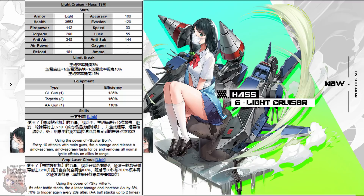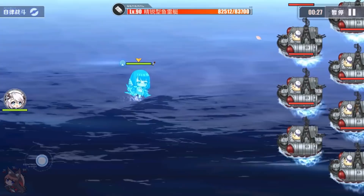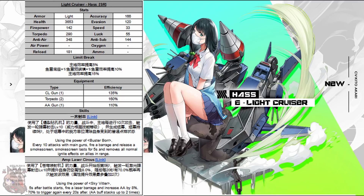Skill two: using the power of Sky Vitor — I assume you have to have that equipped — five seconds after the battle starts, fire a laser and increase the anti-air of this ship by 8%. 70% chance to trigger again after 20 seconds, and the AA buff can stack up to two times, so you can go up to 16%. The barrage doesn't seem that powerful, honestly — I'm more interested in the fire-healing smokescreen. She's a fun ship, but that's kind of expected for an elite ship given the light armor and low HP pool.